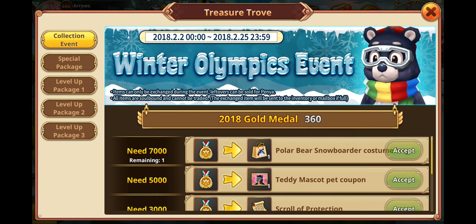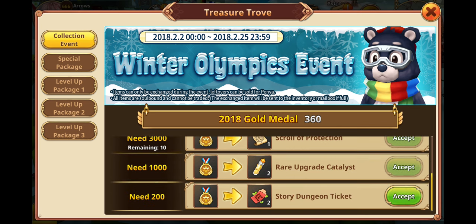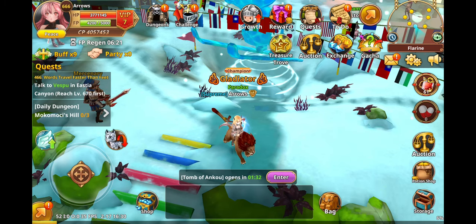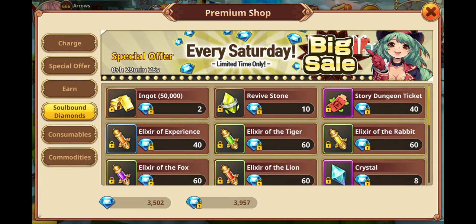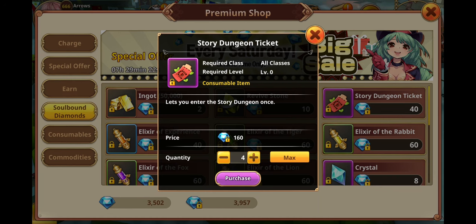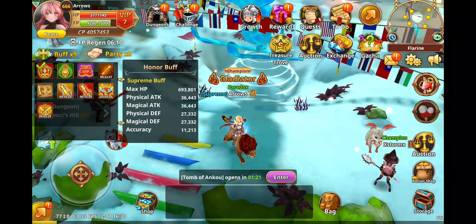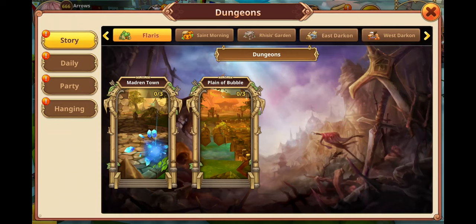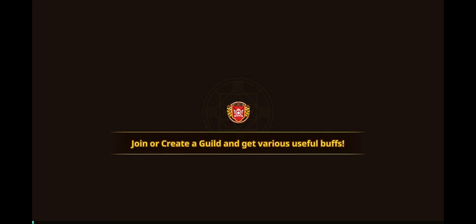If you just want to rush your items to T8, because the stats from a T8 weapon or T8 equipment are going to be higher than any upgrade level, then just go for the store dungeon tickets — that's what I've been doing. Right now we have two and I want six, so we're going to buy four more. Now we've got six and we have 12 minutes on our elixirs. I don't really need elixirs for these runs, but it will make things smoother.